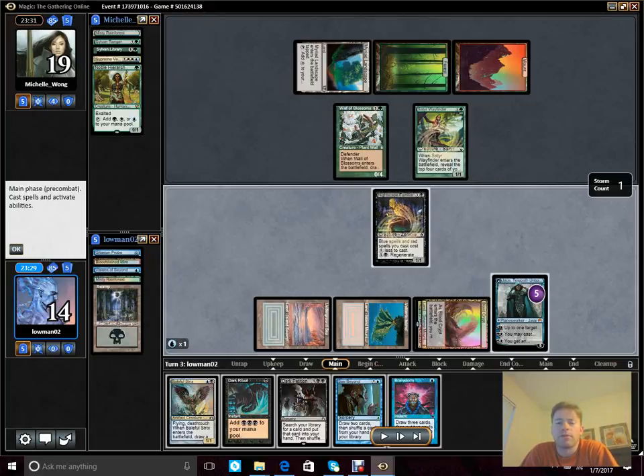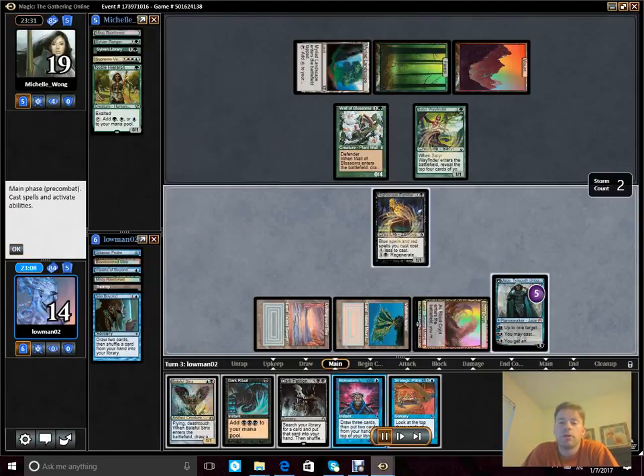We know next turn she's going to have a Primeval Titan. What we're about to see with our Sea Beyond is a Pact of Negation, which we could utilize here because we can Dark Ritual and then use the two remaining mana to generate blue and pay for it upon her upkeep. We don't have to, because we think even if Primeval Titan gets the worst — which in my thought is probably a Dark Depths combo — I don't think it's fast enough to beat the draw we're on, especially the Nightscape in play. A lot of our spells are going to be cast a lot cheaper. So we end up playing it out.